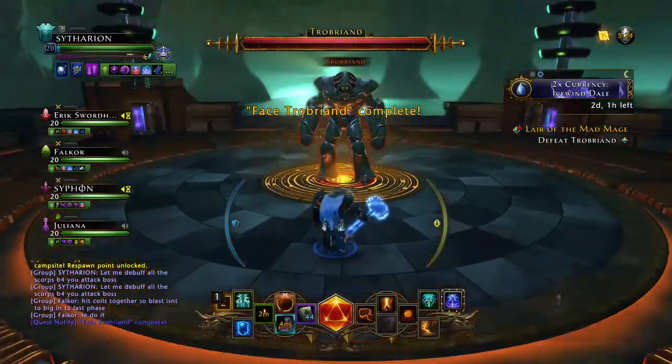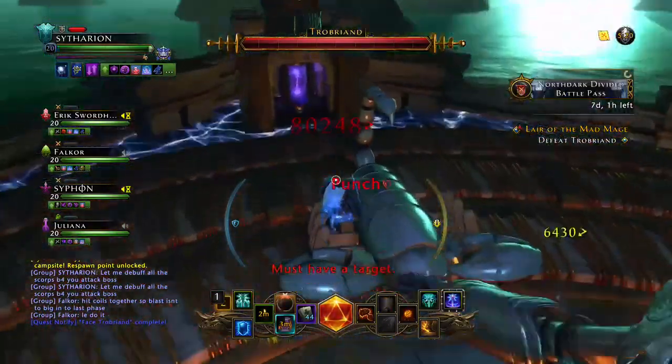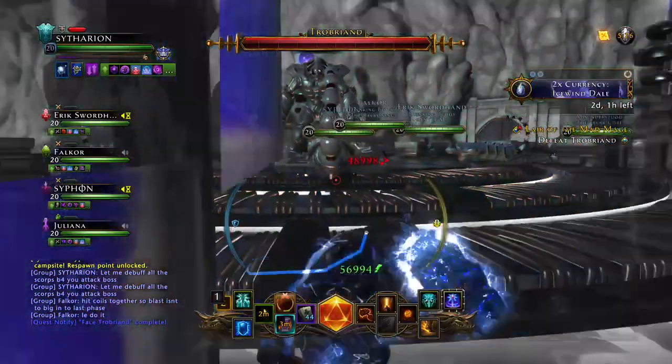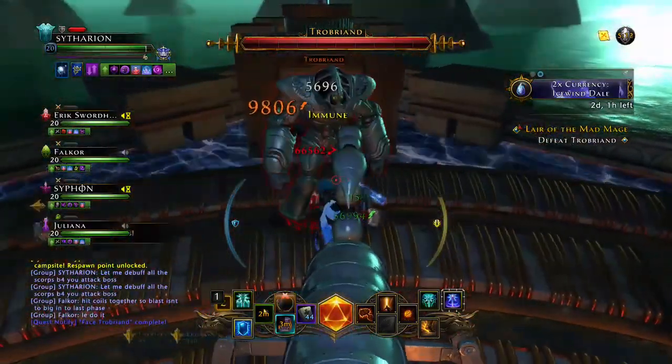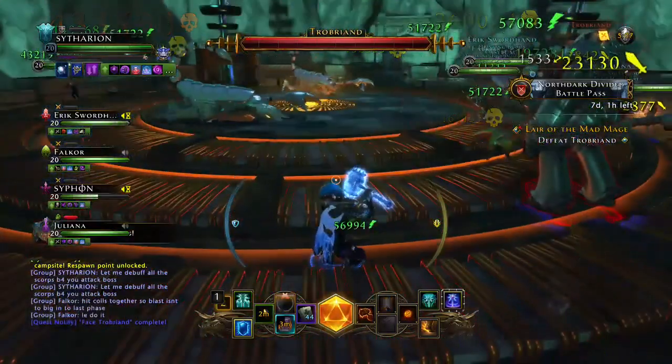Firstly the tank has to get aggro from Throbriand. One simple hit should do it, drag him into a corner, turn round to face him, turn them back round to face the group, wait for his AoE, and voila — four scorpions.